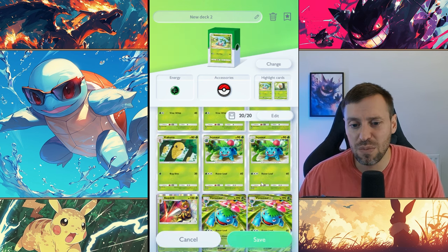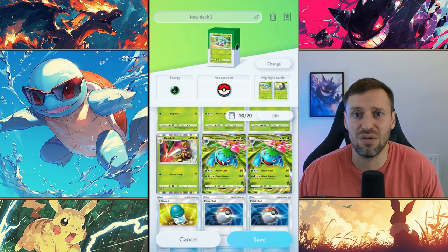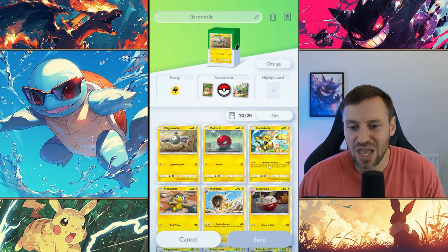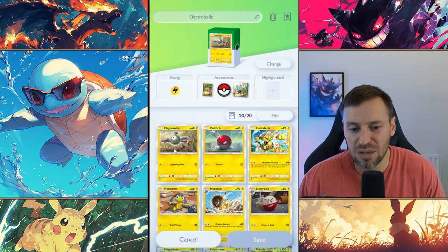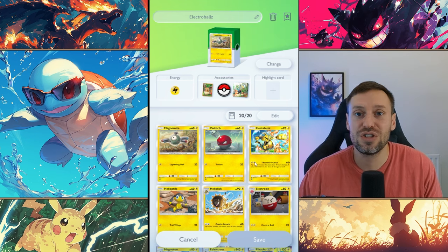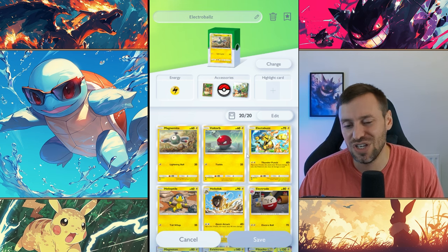We've basically got the core of our team and it's just about taking cards out and bringing new ones in. The most important thing is choosing the two or three Pokemon you want to build your deck around. Let me show you a mistake I made with my old electric deck - I just went crazy with too many different types: Magnemite, Voltorb, Helitype, Pikachu, Zapdos, and Electabuzz. There's so much going on that it's hard to get things going. You definitely want to drill down on two or three Pokemon with good synergy.